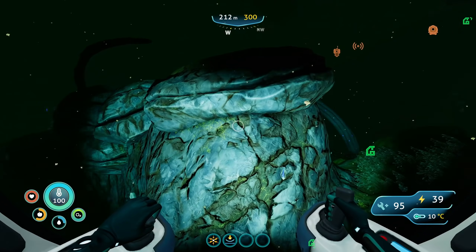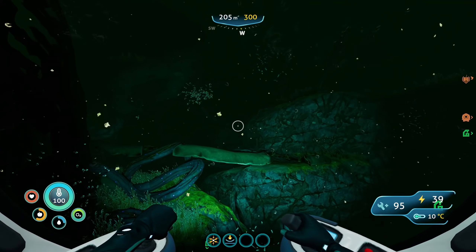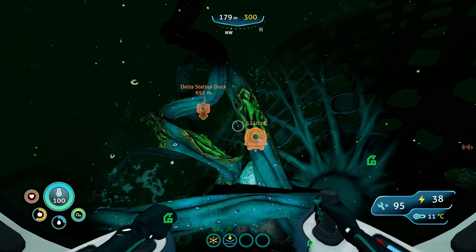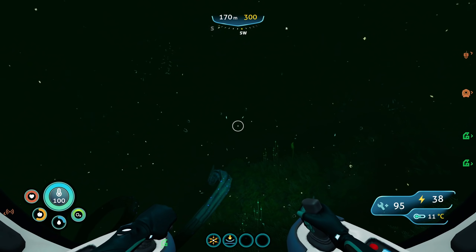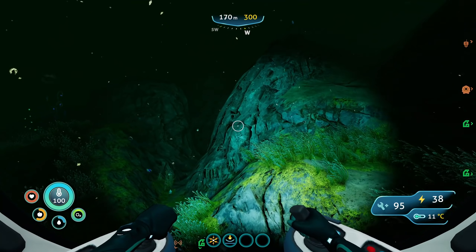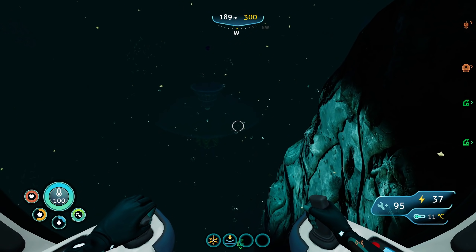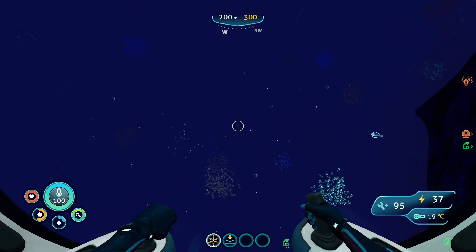I'm slowly making my way over. I'm using my base as a baseline — I know delta station island is right here and the vent gardens are on the west side behind it. I know they're over here somewhere, I just have to find them. My problem is there's also a leviathan over here and I don't know where it's at.